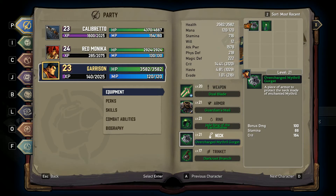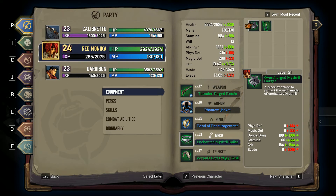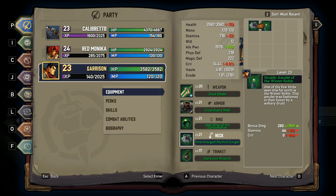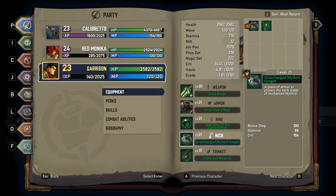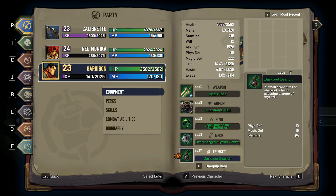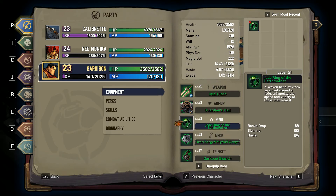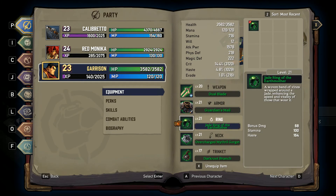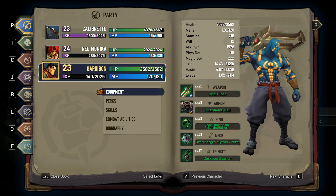Is there anything we can do for Garrison to make that better? I don't know if there's anything here. Let's see. Obviously the mithril Gorgut — you already have... no, not that one, definitely. Not that one. And then the trinkets, the darker branches, the only thing we have there. Yeah, I mean, if we could just boost his crit for everything... Alright, we'll keep a lookout.